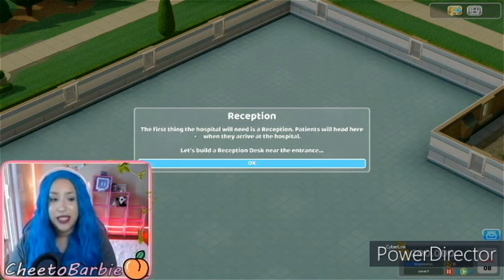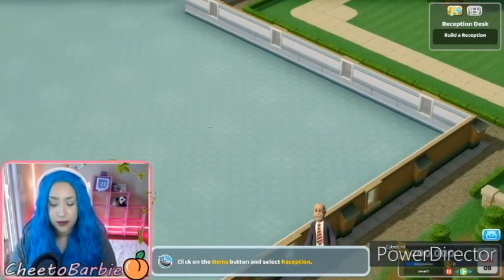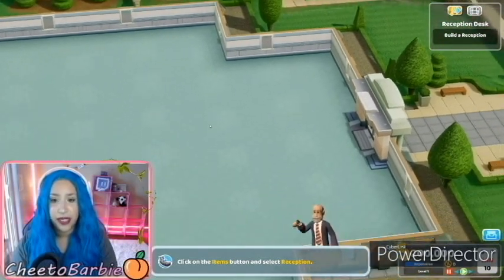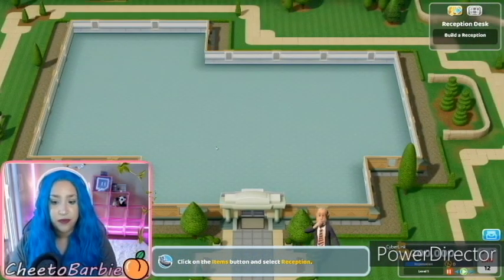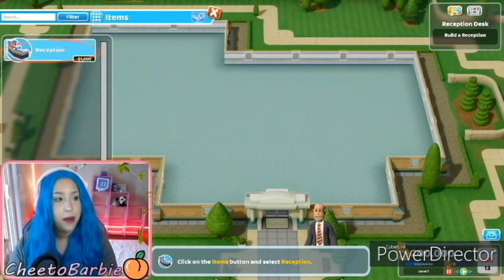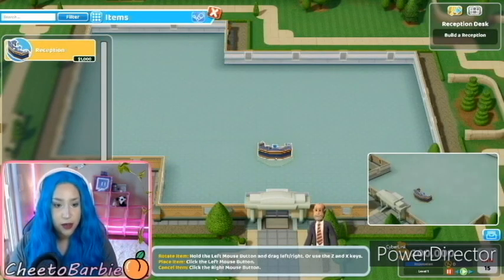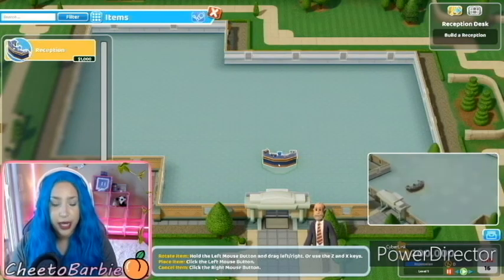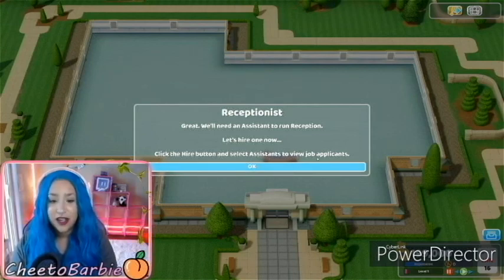Okay, reception. The first thing the hospital will need is a reception. Patients will head here when they arrive at the hospital. Let's build a reception desk near the entrance. Let's do that. I'm moving this all over the place. I'm still trying to get used to the keys. We're going to put it right in the entryway entrance so we can see it. We'll need an assistant to run reception. Let's hire one now. Click the hire button and select assistance to new job applicants.